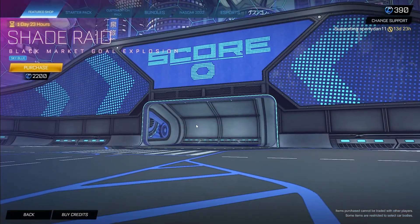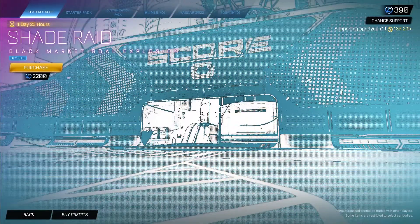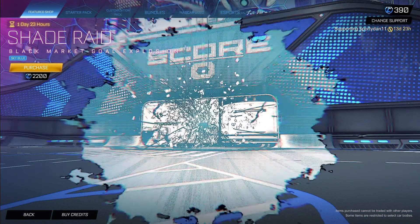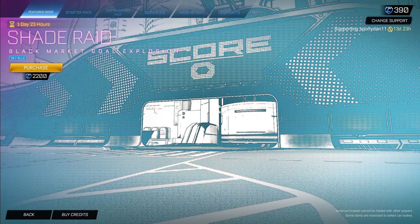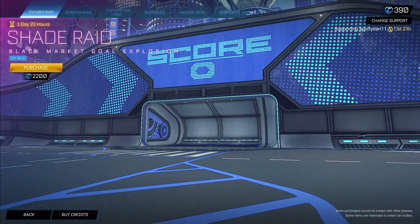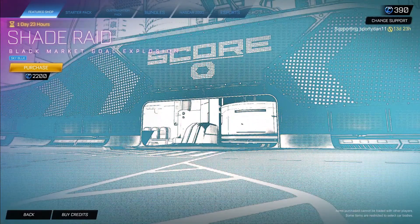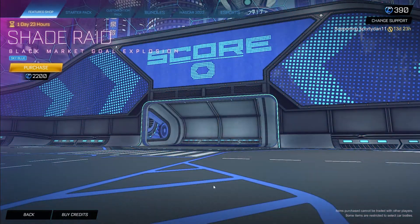In the other featured item, we have the main thing: the Shade Raid painted Sky Blue for 2200 credits. This is the brand new Season 6 goal explosion, looking pretty good in my opinion. The sky blue tint actually looks really good with this Shade Raid, so if you want to pick it up right now, it's 2200 credits.